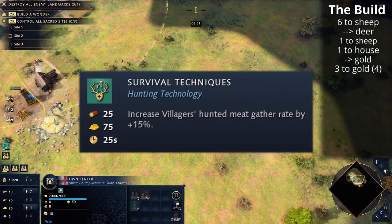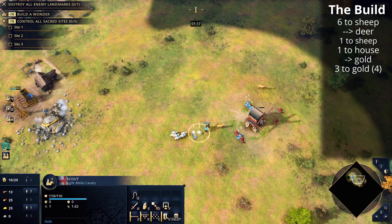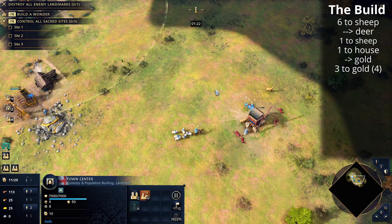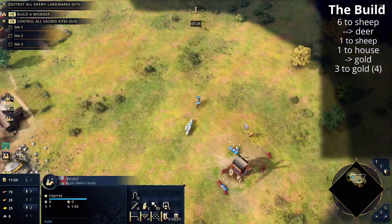Once you've pushed in your deer a reasonable amount, take your scout out to find sheep elsewhere and see what your opponent is up to. The strategy here is to get a fast tech up to the Feudal Age, and you'll be pretty safe at the deer pack against most civilizations.